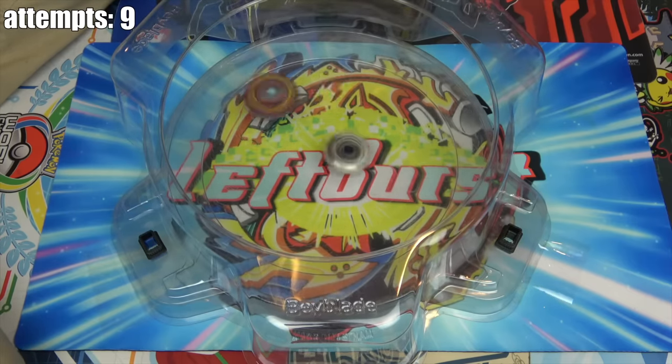I have no idea how this is going to work because in the anime it's pretty simple — it absorbs the momentum and then launches it back at its opponent. But in real life, it doesn't really work like that. I've never really used Orb Aegis that much; it's not the best Beyblade ever. We're going to try it against Chosy Valkyrie first.